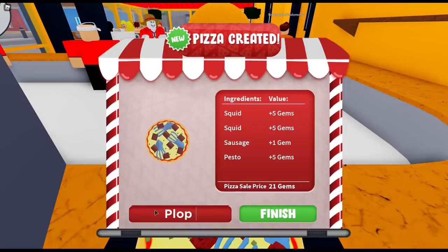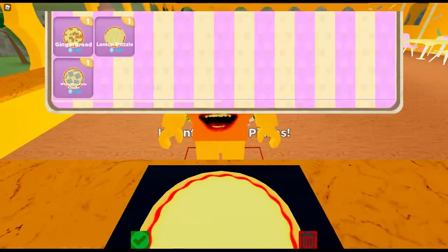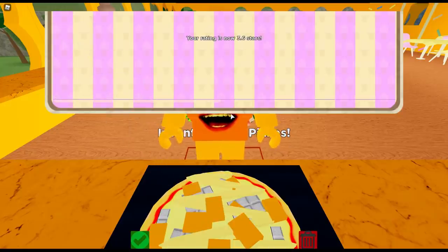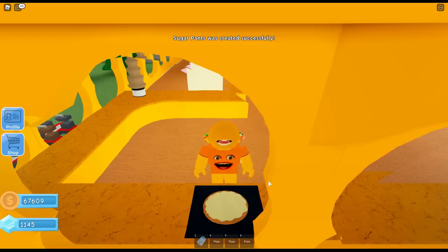The squid pizza with extra squid — what are we gonna call this one? Let's call it the plop pizza, because that's the sound it makes when it comes back out the other end! Now let's make our dessert pizza: gingerbread, lemon drizzle, get some chocolate chunks on there. What are we gonna call this baby? Definitely sugar pants — let's go sugar pants! I got the best pizzas in the world, you guys!